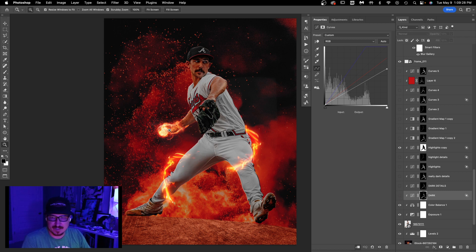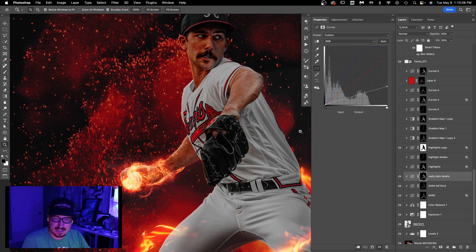I painted darkness down on his foot, the whole right side, his arm, the back of his glove, the side of his face, and a little bit of his cap — because if the fire is shining from the front-right, you won't see part of the cap. Each curves layer gets progressively darker. I'm refining a little more each time, adding detail like in his collar and shirt. It's all about figuring out what is getting hit by light and what isn't.